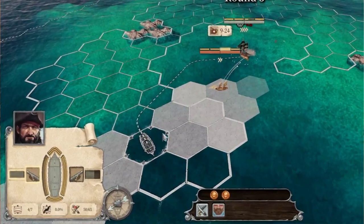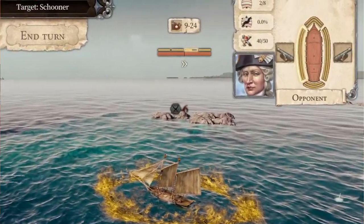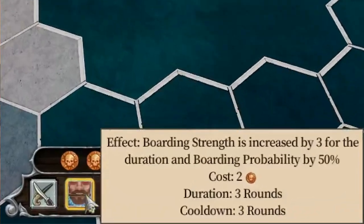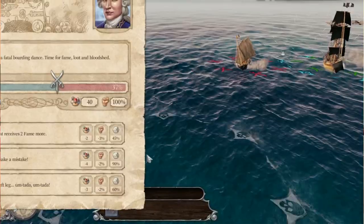As soon as you get into battles, preferably pick battles that you can win. You're gonna have the crew size at the bottom left and the boarding strength. When we look at the other ship, you're gonna see their crew size and their boarding strength. We are going to buff ourselves with the Boarding Frenzy ability and then board their ship.